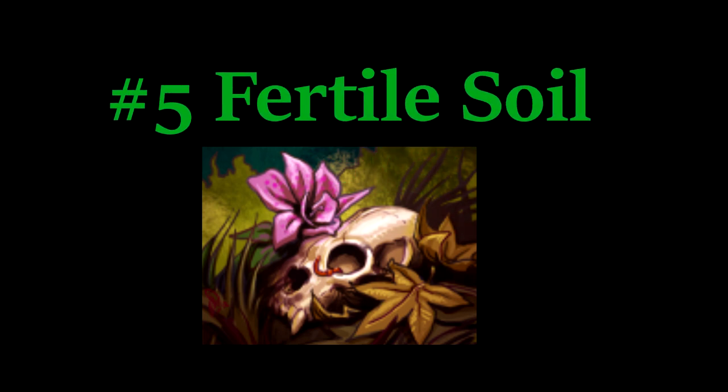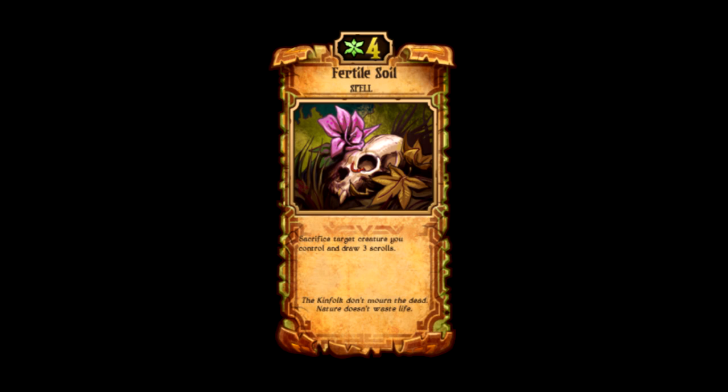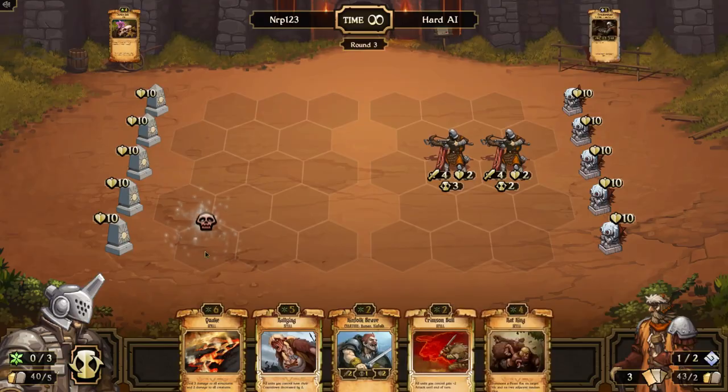Number 5. Fertile Soil is a 4-cost Growth spell. You sacrifice a target creature you control and you draw 3 scrolls. This scroll offers tremendous card advantage because all you have to do is kill one of your own creatures — and Growth has a lot of expendable creatures you can sacrifice, ranging from owls, rats, and sometimes even Ragged Wolves that have already used their Haste. You're going to have something to sacrifice, and you draw 3 scrolls. Your hand will be replenished, you'll be able to keep gaining resources and scrolls, and you'll be able to get up to those higher-cost spells. This really helps Growth come back in games by getting more cards than your opponent and then overwhelming them. This scroll is definitely a must-have for Growth decks.